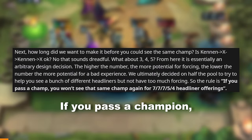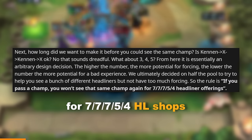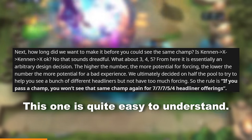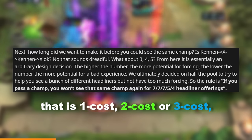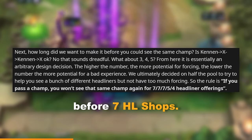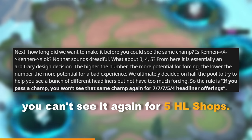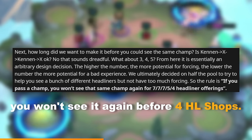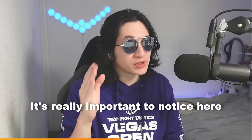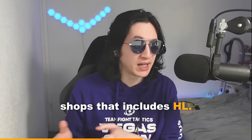Rule number three: if you pass a champion headliner, you won't see that champion again for 7, 7, 5, or 4 headliner shops depending on their cost. If you pass a one-, two-, or three-cost headliner, you can't see it again for 7 headliner shops. If you skip a four-cost unit, you can't see it for 5 headliner shops. If it's a five-cost unit, you won't see it again for 4 headliner shops. It's really important to note that normal shops don't count — only shops that include a headliner.